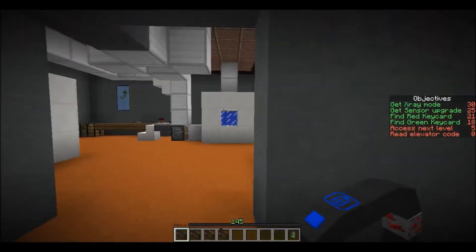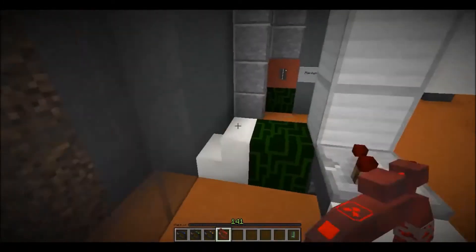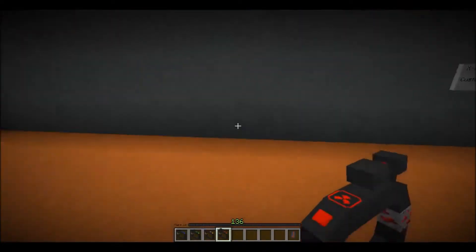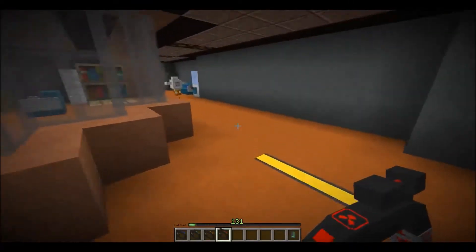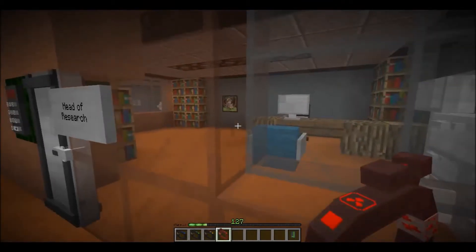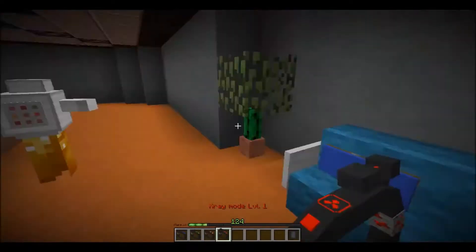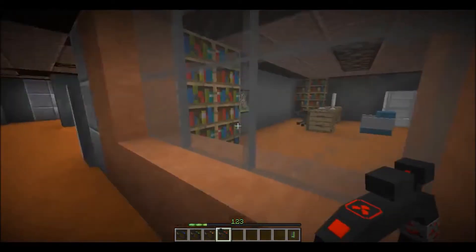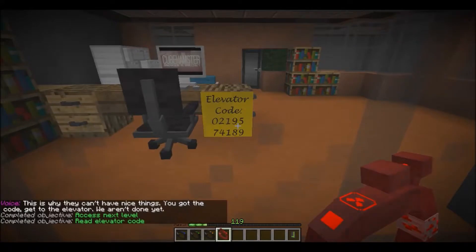My remaining objective is to read the elevator content — it's most likely somewhere behind walls. Let me use x-ray to find it. Oh, it's definitely not here. Is it like here? There — and this is the recharge spot, yeah. Where will it be? Oh maybe from here — yeah!